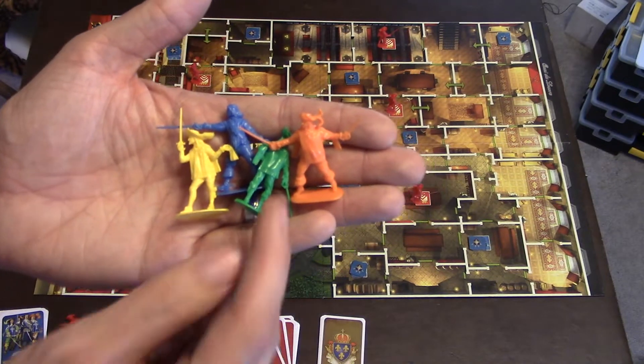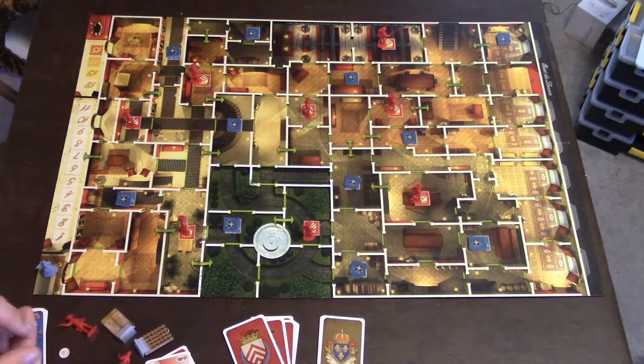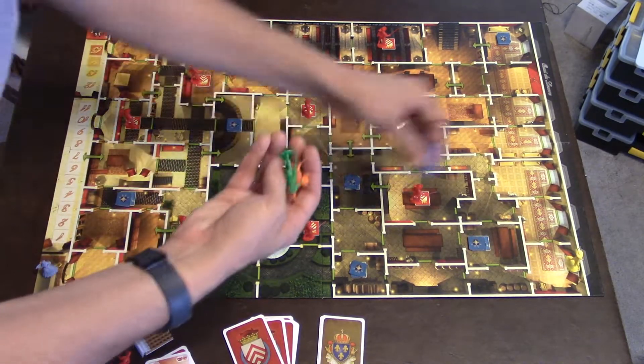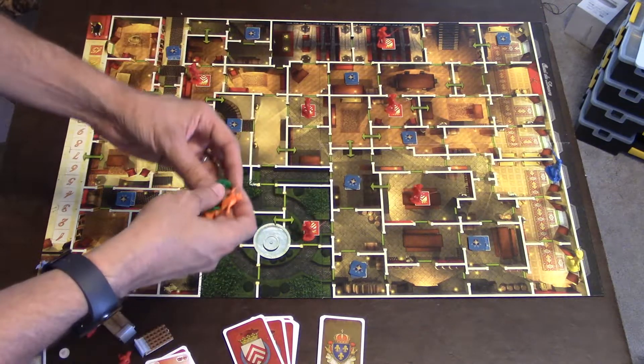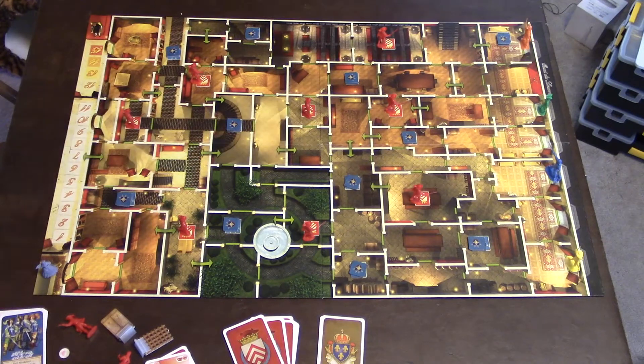In a three, four, or five-player count, the other players will just split being the Musketeers — Porthos, Athos, D'Artagnan, Aramis. The Musketeers are going to start over here in the window seals. It doesn't matter which window seal they go in — there are several windows they can enter — so wherever you want to put them in the setup is fine.